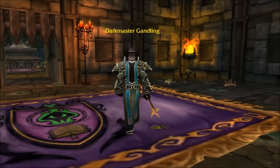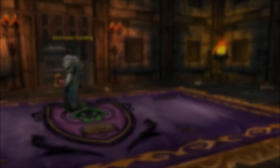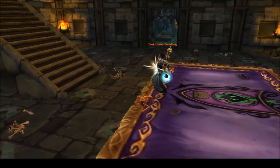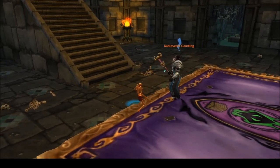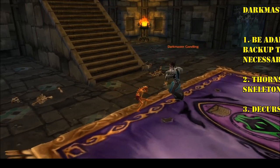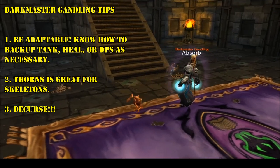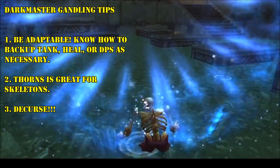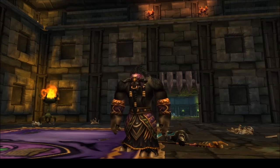Clear the rest of the rooms to spawn the final boss, Dark Master Gandling. He is without a doubt the hardest boss in this instance, but as a Druid you have a big advantage over other classes here: your flexibility. Remember to decurse the tank, so long as you're not tanking, and be ready to adapt your role as needed during the teleport phases. Kill him, grab your feather hat, and move on to the next dungeon.